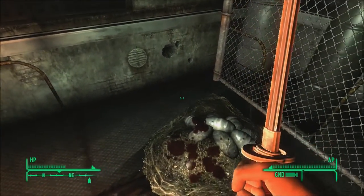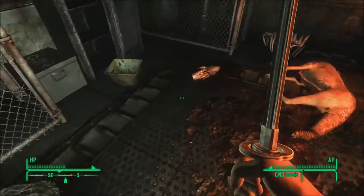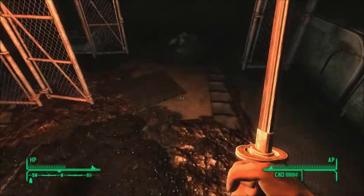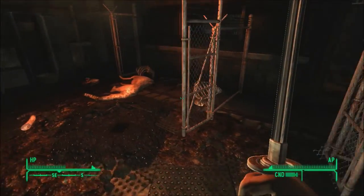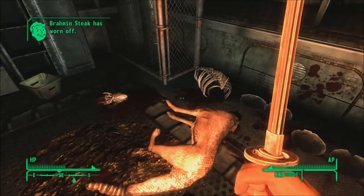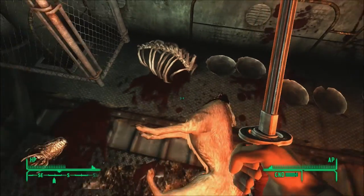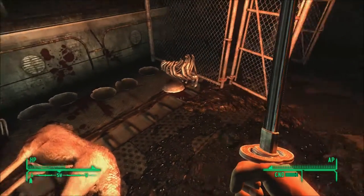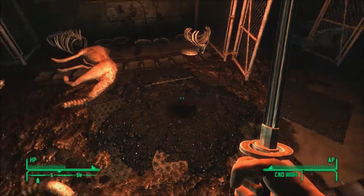I'm still kind of shocked the world gets damaged that much. Alright — there's the egg clutch there, and there's another one here. That one had more than that one. Good lord. Looks like they've been feeding on things, about each other, by what those rib cages are.